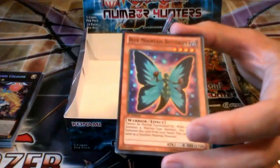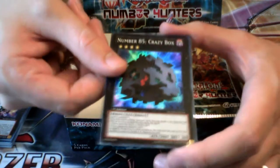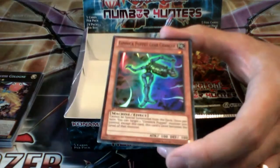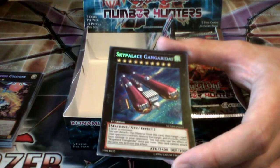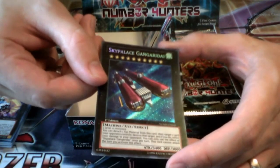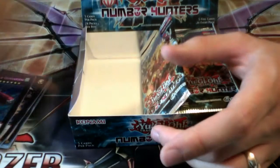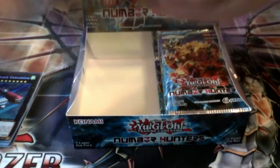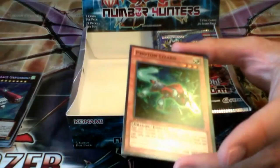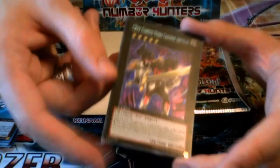Battlecruiser Dianthus. And here's a new one — Blue Mountain Butterspy, one of the new Butterspy cards. And Number 85, Crazy Box — awesome, that's a new one as well. I think this one is like you roll a dice or something like that; I'd have to look. Gimmick Puppet Gear Changer — seen that. And Sky Palace Gangardia — that's a new Secret Rare. Level 10. And CXYZ Cosmic Hero Legend Arthur — that's King Arthur's CXYZ form, requires three level five monsters or the Rank Up Magic card.